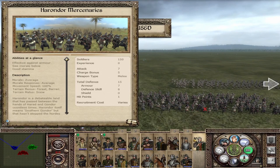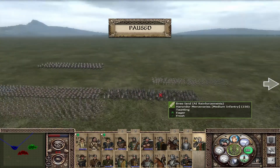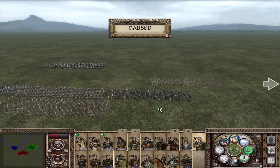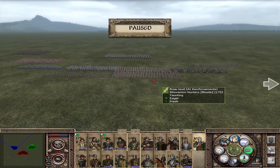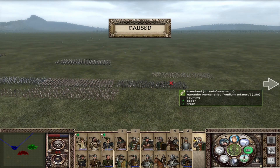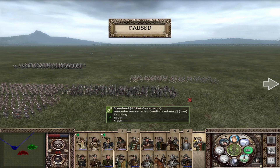Last but not least, the Harondor Mercenaries with 7 attack, 5 charge, and 15 defense — their armor-piercing effect makes them a really good unit. Average morale, average morale response, no bonuses — just an all-round strike unit available to you once you choose the merchant route. Note that with all these units they are always mercenaries, but once you choose the merchant route you can train them within Bree. Otherwise you need to go to the region and hope the mercenary pool is replenished.